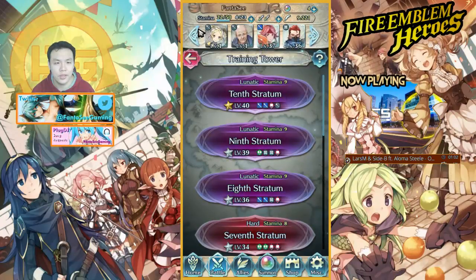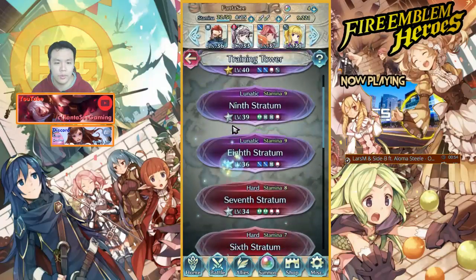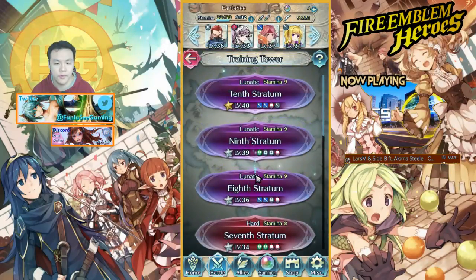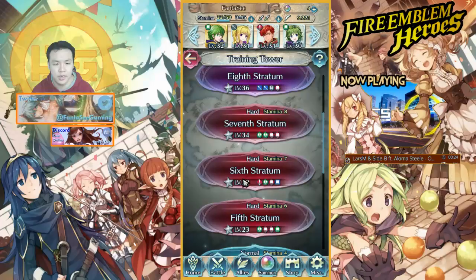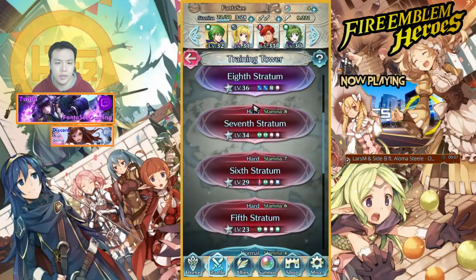The best way to level is to level multiple teams at the same time. In the training tower, the levels of the units that spawn are very limited. If you only level one team, your map choices are very limited. For example, if your team averages around level 31, you're probably only able to farm the sixth stage. The most efficient place to farm is against units around two levels higher than you.